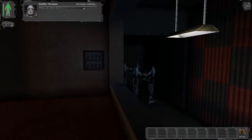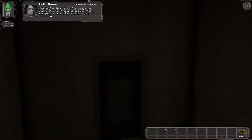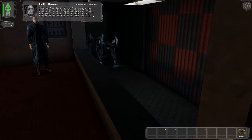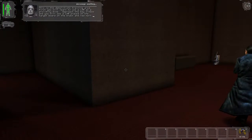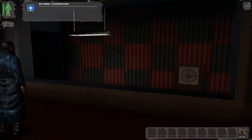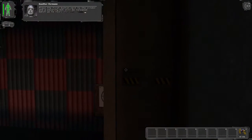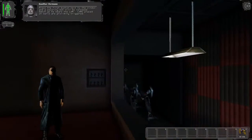This is the demolitions training area. First you will learn to use the LAM as a proximity mine. Approach the bay window and you will see a LAM placed on the target board on the black and red wall. Press the first button next to the window and the security bot will be released. Watch as he nears the LAM. LAMs placed on the walls are proximity triggered.